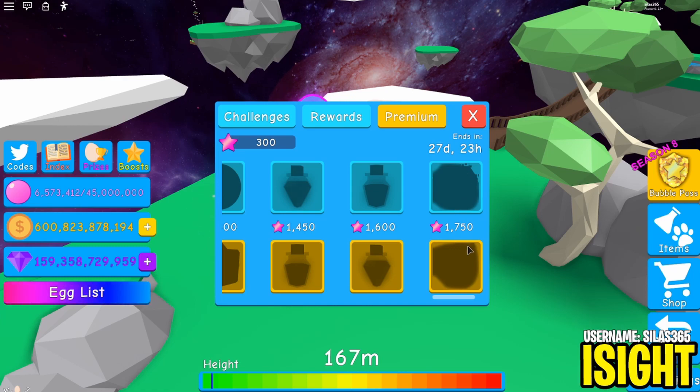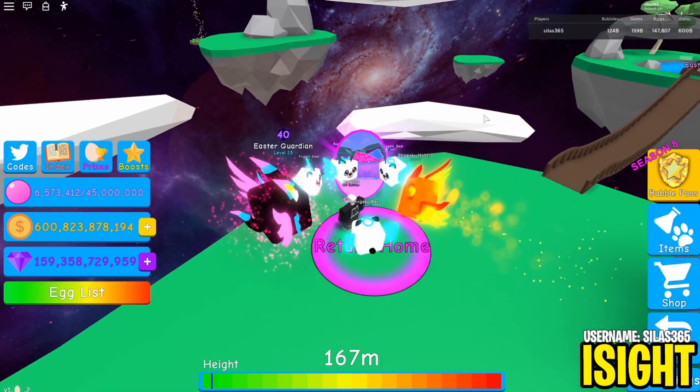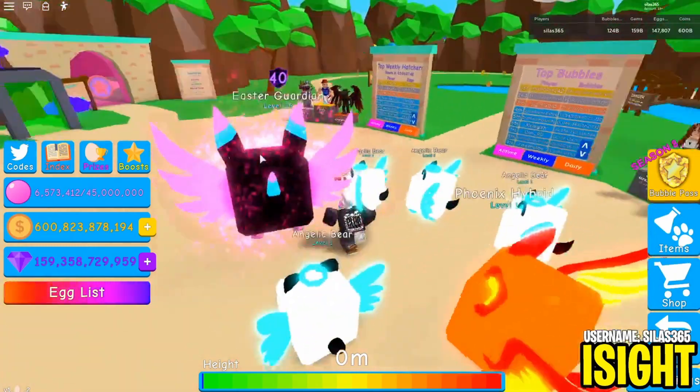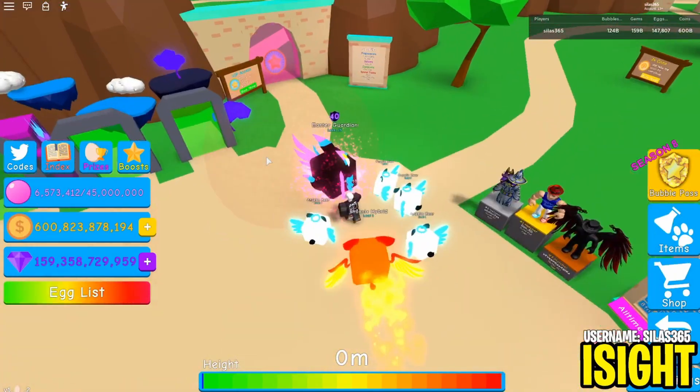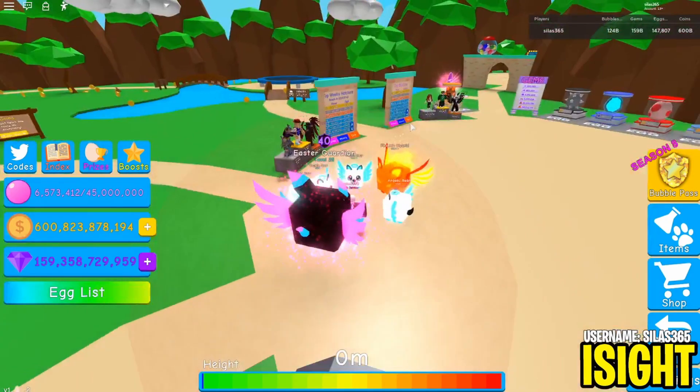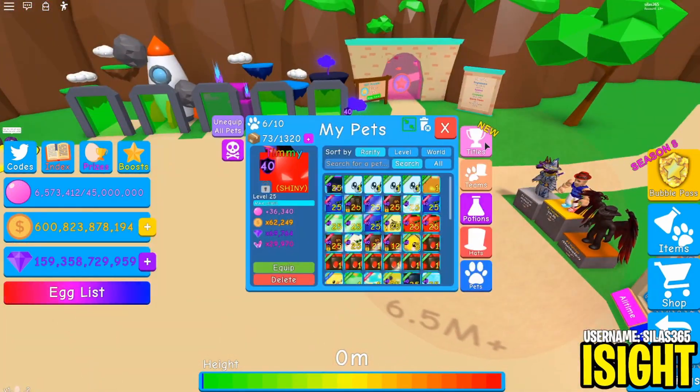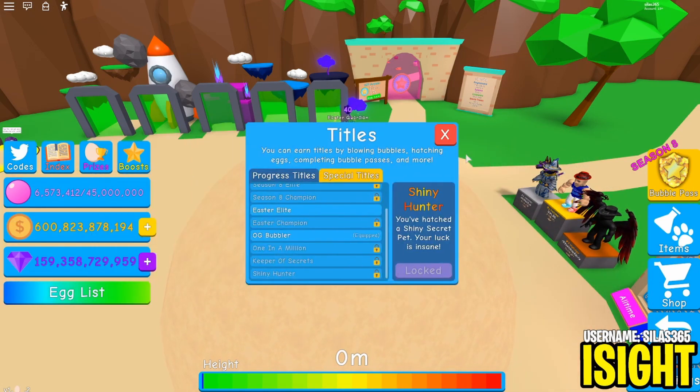I can find them all if you want, but let me know in the comments. Alright, let's get right into this - let's go straight to the title section. They took away the title board because it's officially gone, so we go into Items and click Titles.